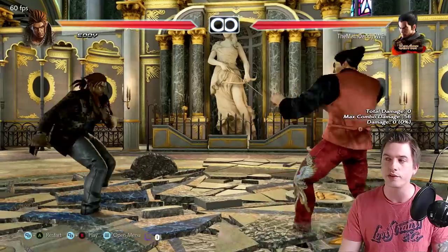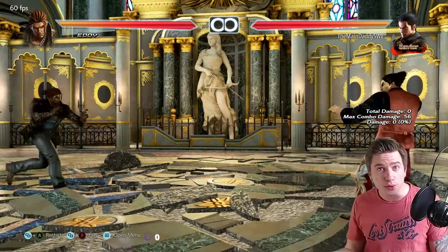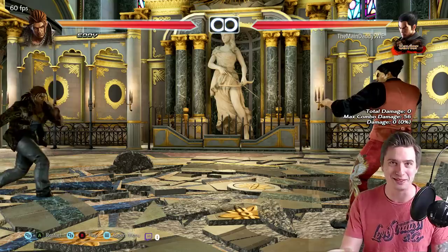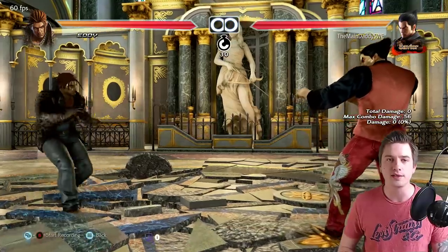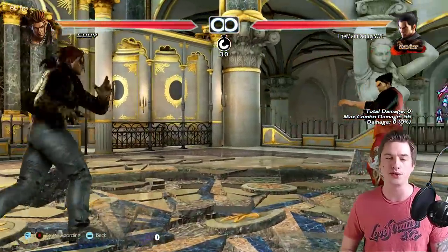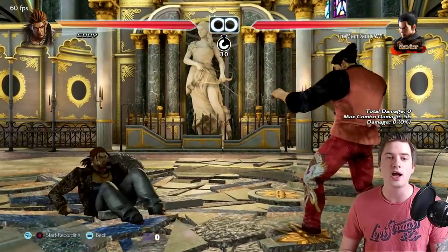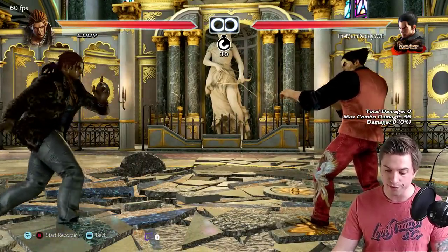Rule number one, and it's very important: never charge Eddie — wait for Eddie to come to you. Because Eddie's keep-out is so incredibly strong. If he attacks you, he opens himself up; if you attack him, it's the complete opposite — he's not open at all, he's gonna wreck you. He has sidestep 3-4, which is one of the best keep-out tools in the game, the super evasive down-back 1+2 that also launches, and he can lie down on the ground and most of your attacks will whiff. So do not attack Eddie.